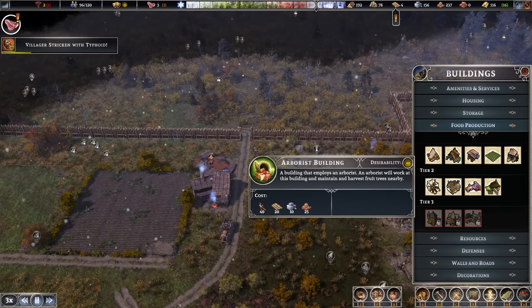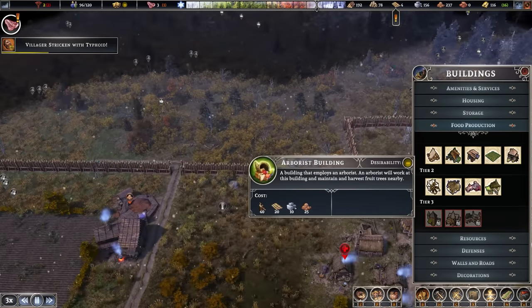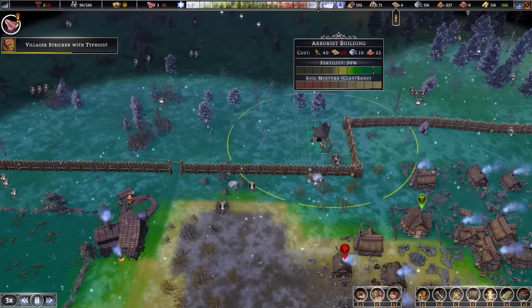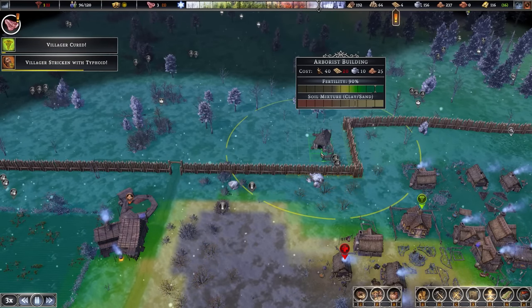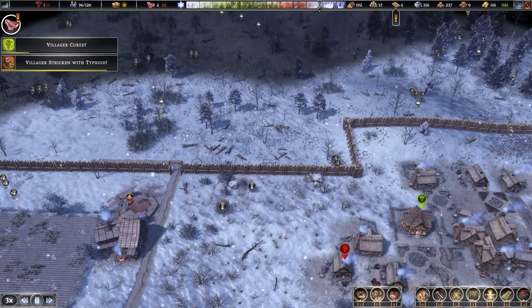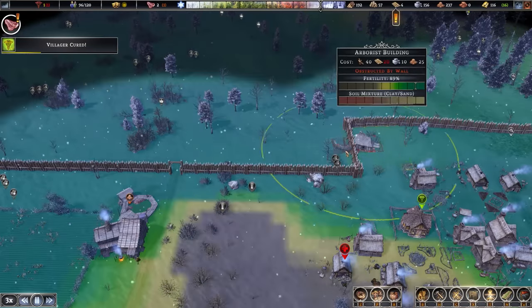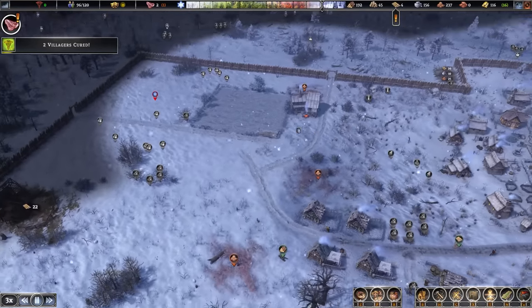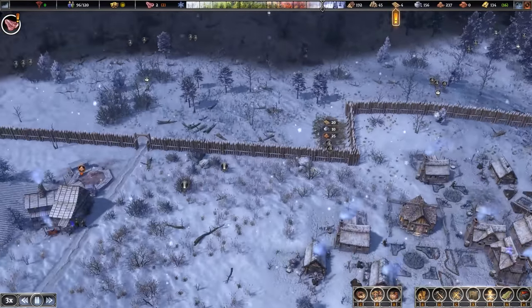So food production - an arborist building for 25 clay. I'm going to stick it somewhere out here and put plants around it and stuff. Does this affect desirability? Nothing. Okay, that's fine - get that built. We also need to harvest all the stone that's around here - just stones please, get rid of those. Got a lot of dead wood lying out here as well.